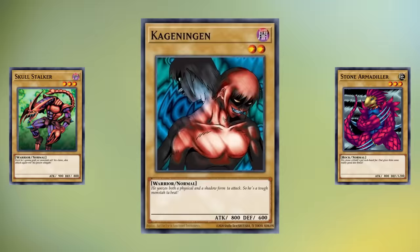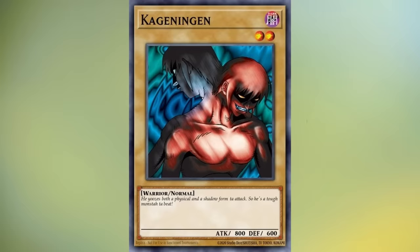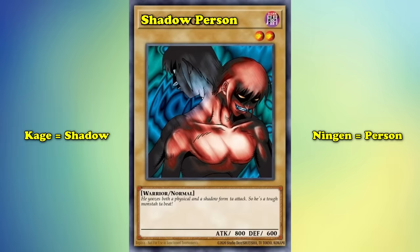Most of the cards written in Joey Wheeler's voice hadn't been printed in the TCG before Legendary Collection 4, presenting a good opportunity to add a little bit of pizzazz as they migrated over from the OCG. In Japanese, Kage Ringen is also Kage Ringen, which translates to Shadow Person — literally Kage: Shadow, Ningen: Person. Like the rest of these cards, Kage Ringen's OCG flavor text is written in a more reserved, neutral tone.